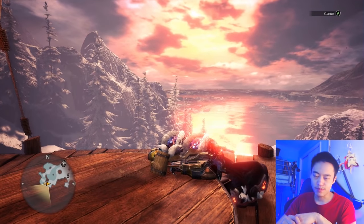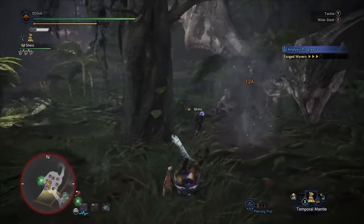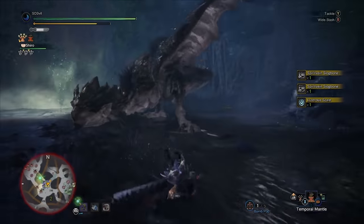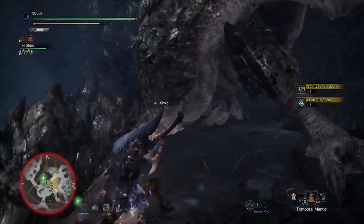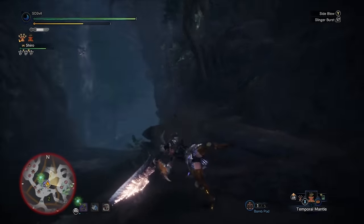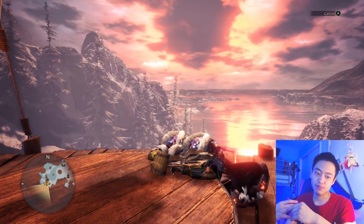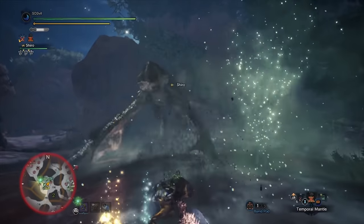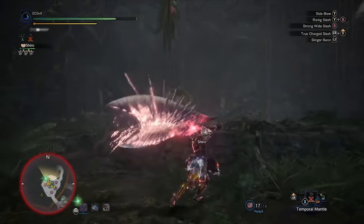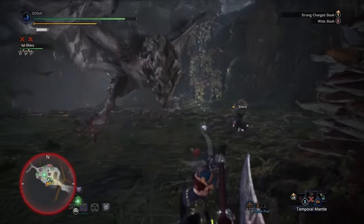Our first weapon is the Great Sword. It's quite easy to use — you just swing the weapon, deal some damage, and get out. The difficult things are that when you have the weapon out you're extremely slow, and the charge attacks can be tricky because the monster moves a lot, so the chances of actually landing your charge attacks can be pretty random.